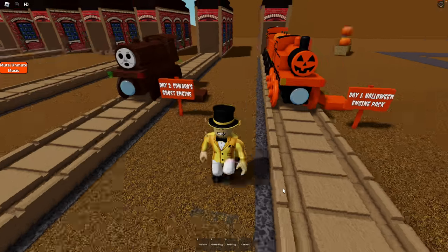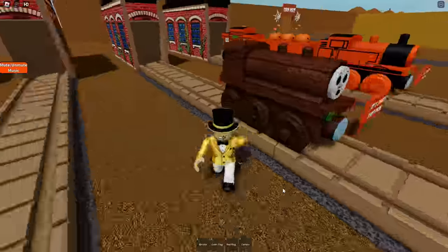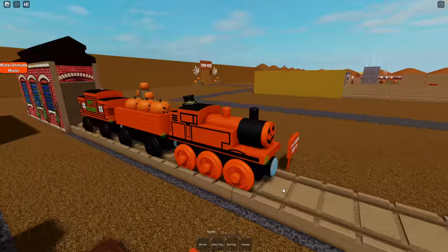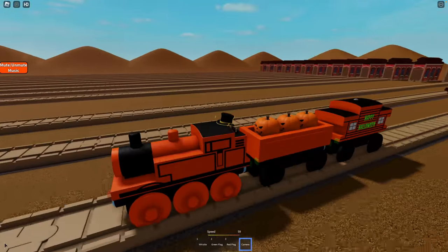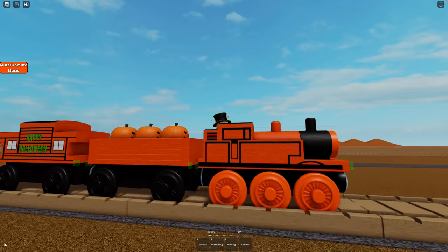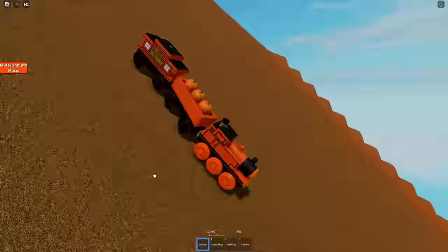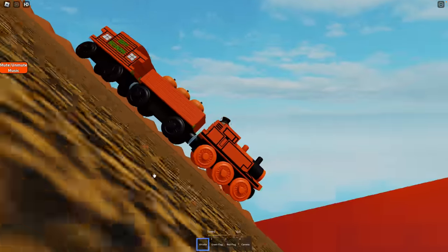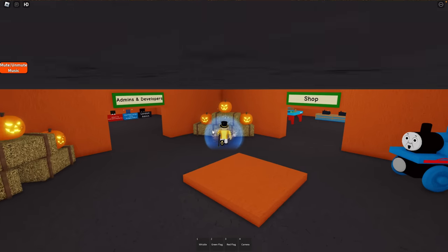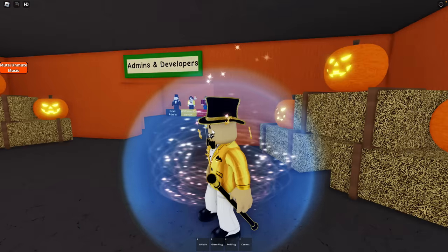I really like this day one Halloween engine pack. Day two - Edward's ghost engine also looks very, very spooky. We're going to get some more of these as the days go by. So here we are - we're going to crash this guy. Beautiful engine that he is. Let's ride this one down. And here we go, coming down. It looks like it is Thomas the Tank Engine. I really like this game.